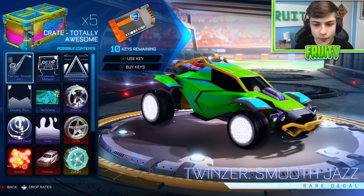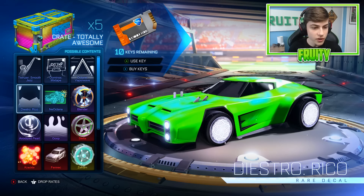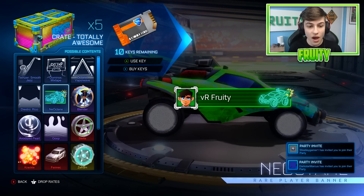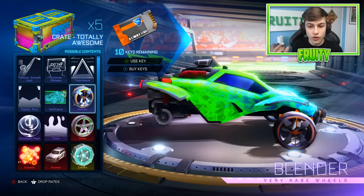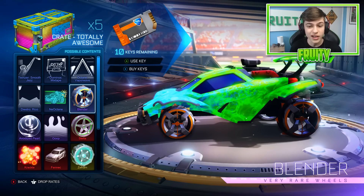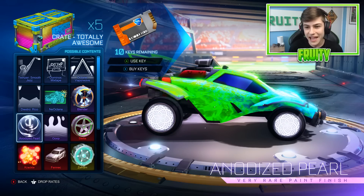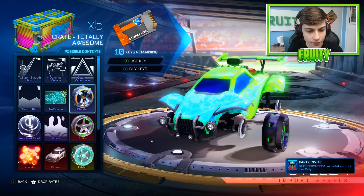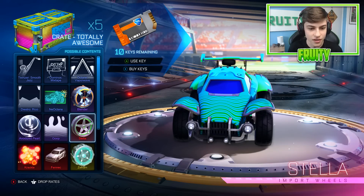So we have a Twinser rare decal, a Dominus rare decal, Octane Vaporwave which looks pretty good. We have the Rico rare, and Neo Octane - that's a pretty cool banner. New very rare wheels - the Blender wheels, they're actually pretty nice for a very rare. In a different color they'd be pretty nice. Anodized Pearl I can't see because I have a mystery decal on, but I can guarantee that's going to look really nice. We have the Goop very rare - that would actually be good as a Black Market decal, in my opinion.